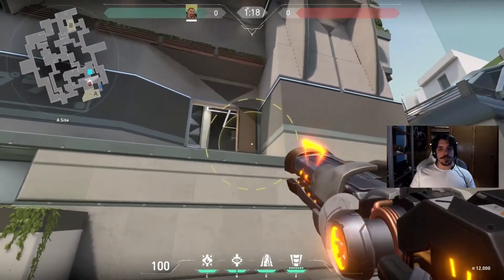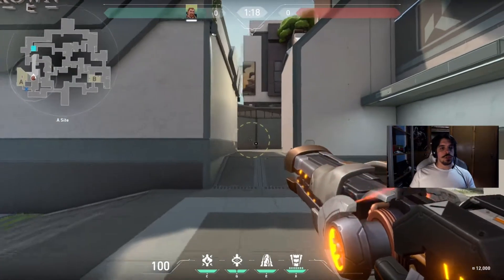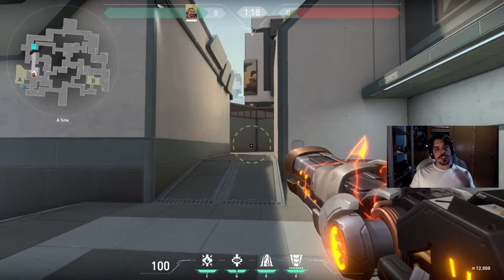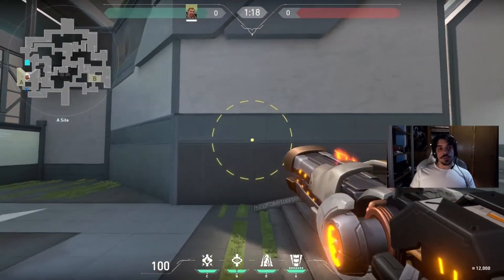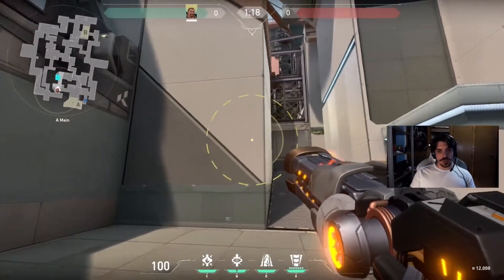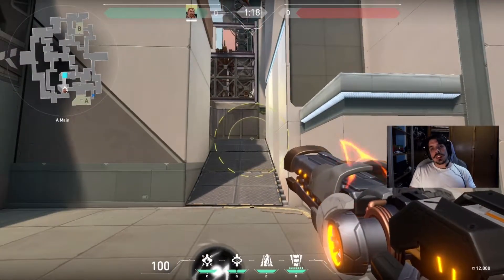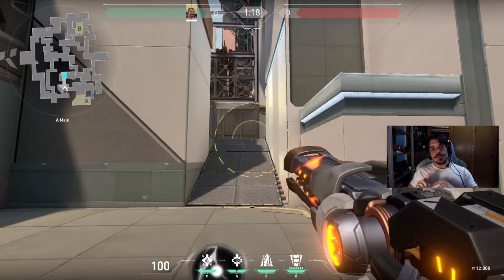You can shoot it from down low to high, but this ability is mostly used to clear smaller corners. For example, if you shoot here you can clear the entrance to the sewers, and if you shoot this wall you can clear the left side. If you're attacking and you shoot this wall over here, you can clear the left side of the ramp before pushing in. If enemies are in that position, you're gonna be forcing them to reposition because it does heavy damage.